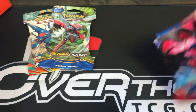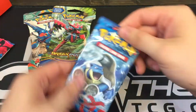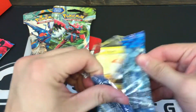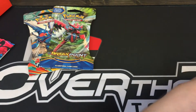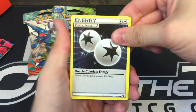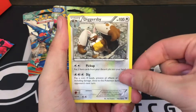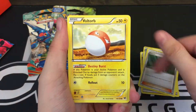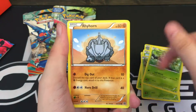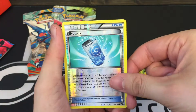We'll go ahead and start with the oldest here: XY Base Blastoise inside of the Evil Tall. We have a Double Colorless Energy, a Diggersby, Shauna, Voltorb, Skidoo, Scatterbug, Weedle, Rhyhorn, Evo Soda, Reverse.